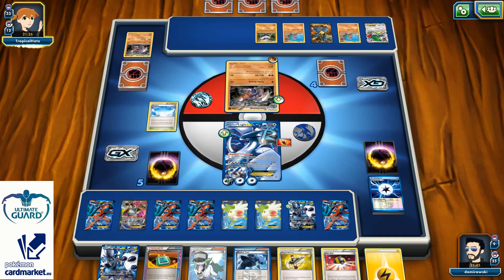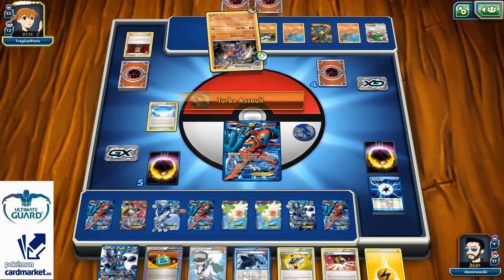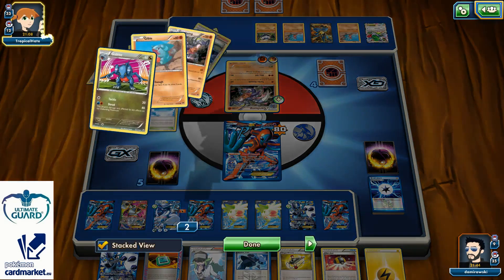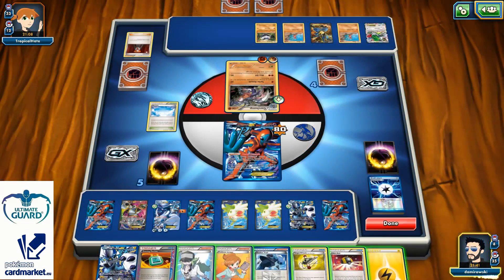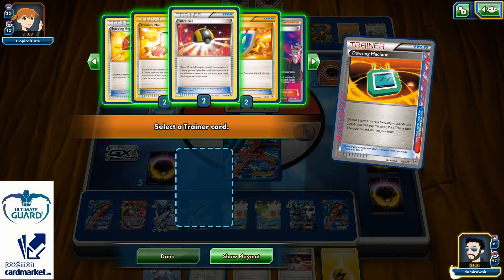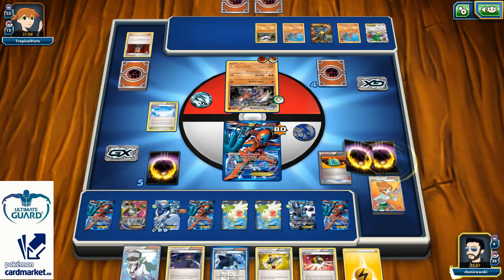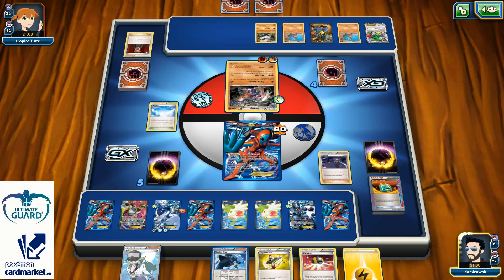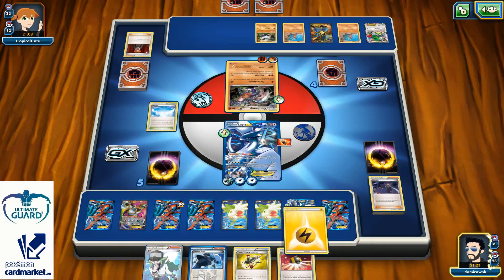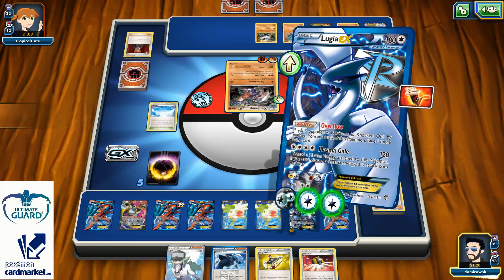Okay, there is a Lysandre on my Deoxys. Luckily I have that Olympia in my discard pile, so I can use Dowsing Machine for it — this is why I really like Dowsing Machine in my build, because I can simply use it whenever I need it for any Trainer card in my discard pile. Olympia down to my Lugia, I can even attach one Energy, which I'll definitely do. Then Plasma Gale for another knockout.